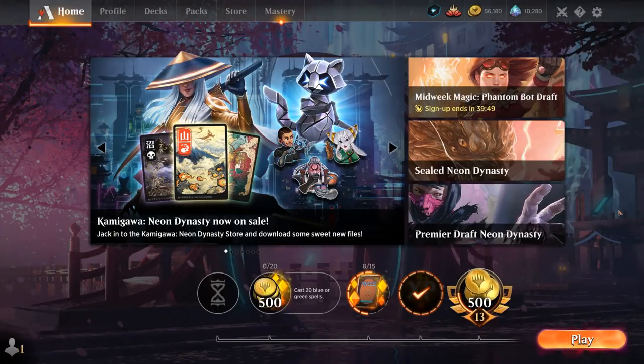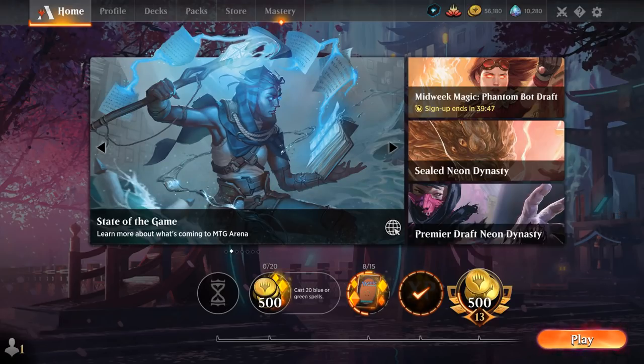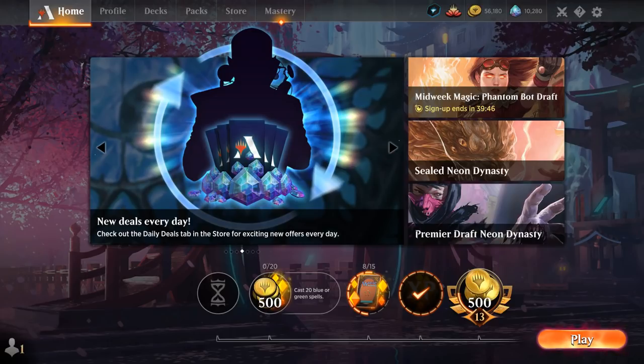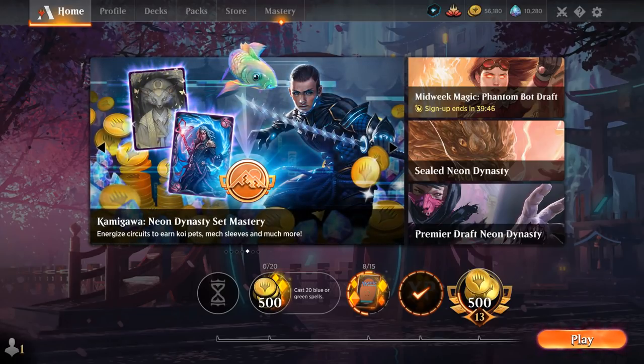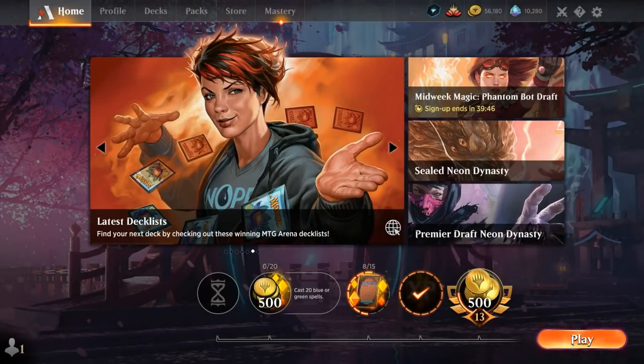Closing thoughts on the Mardu Samurai deck: the black splash for Isshin, Two Heavens as One isn't really worth it. It makes the mana base less consistent, and Isshin is a 'win more' card that helps when already in a favorable position but doesn't help us catch up when behind — an important property for Standard. Maul of the Skyclaves impressed by giving our creatures Flying. The Reconfigure cards also performed quite well. Akiri is a natural synergy, and Ryu still works as a curve-topper with Warriors and equipment — attacking twice with an equipped creature can win games. Moving forward, I'd lean into Red-White Warrior Equipment, potentially bringing back Core Blademaster for Double Strike and cutting some Samurai.